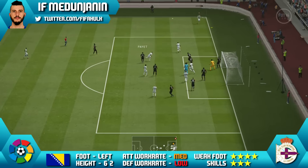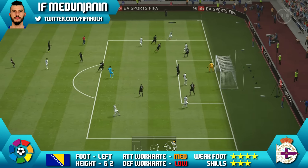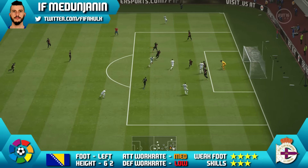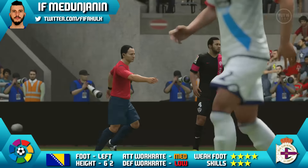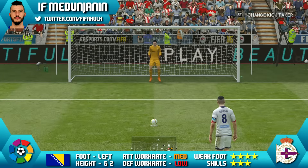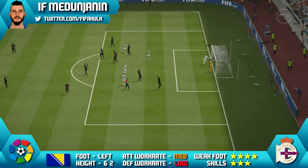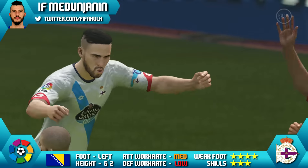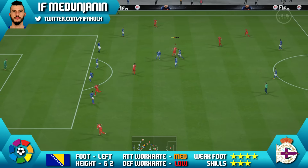These card stats look really nice on Medunjanin — well-rounded, everything in the plus 70s, which is really nice on a silver card. We were playing him at centre mid and I really do think that is the best position for him. I wouldn't recommend playing him at CDM as he has medium-low work rates — he's going to be pushing forward and not coming back when you want him. Defensive stats are okay but he really suits the centre midfield role more, and he was quality there.